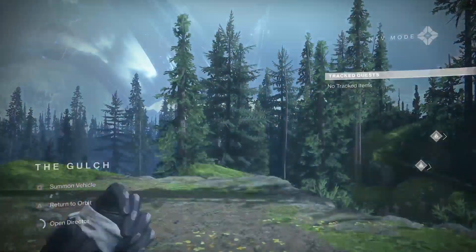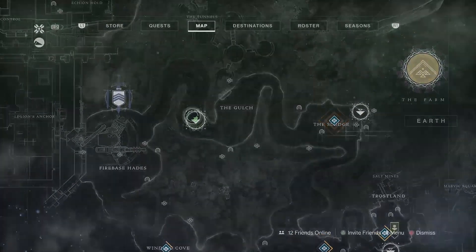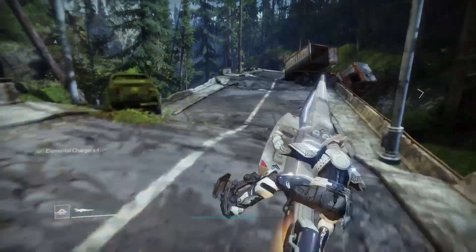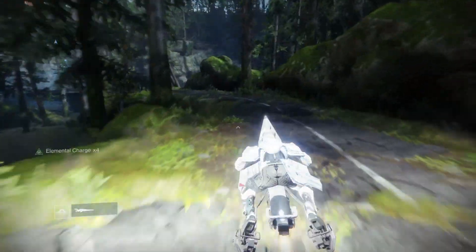Your first step to farming exotics is to fast travel to the Gulch on the EDZ. Once you've done that, hop on your sparrow. I'm using the 160 sparrow — it makes you go the fastest.